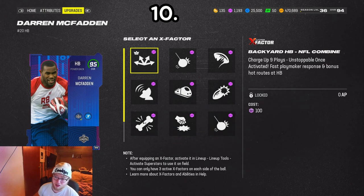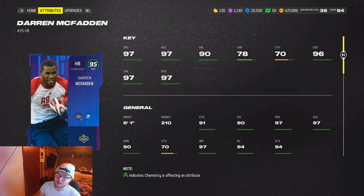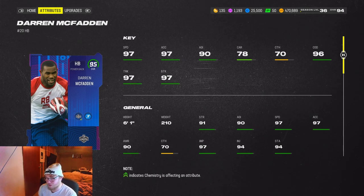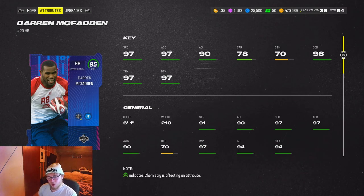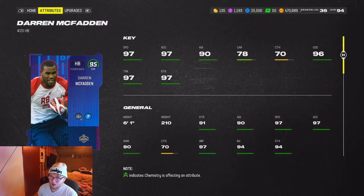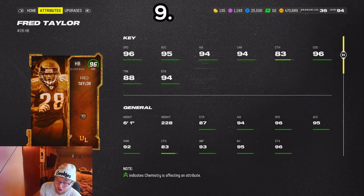For a free card, it's probably one of the best I've ever used. The only real downsides are his 78 carrying — he might fumble a bit — and his 70 catching, which isn't really that good, though he has made some pretty tough catches for me.